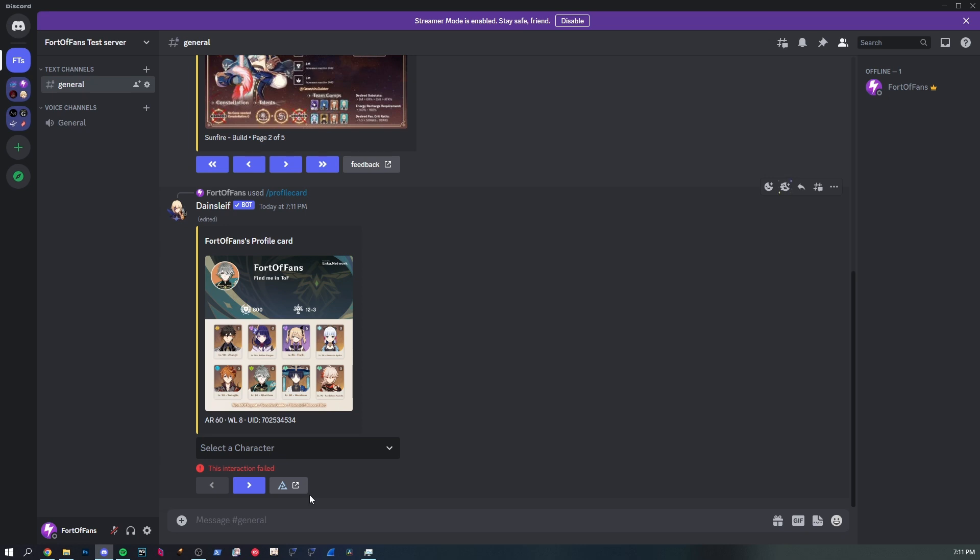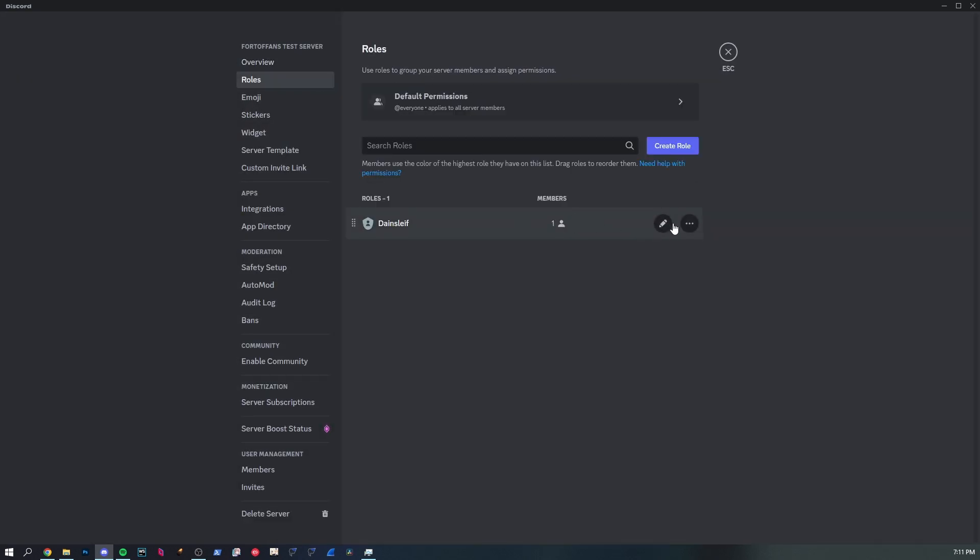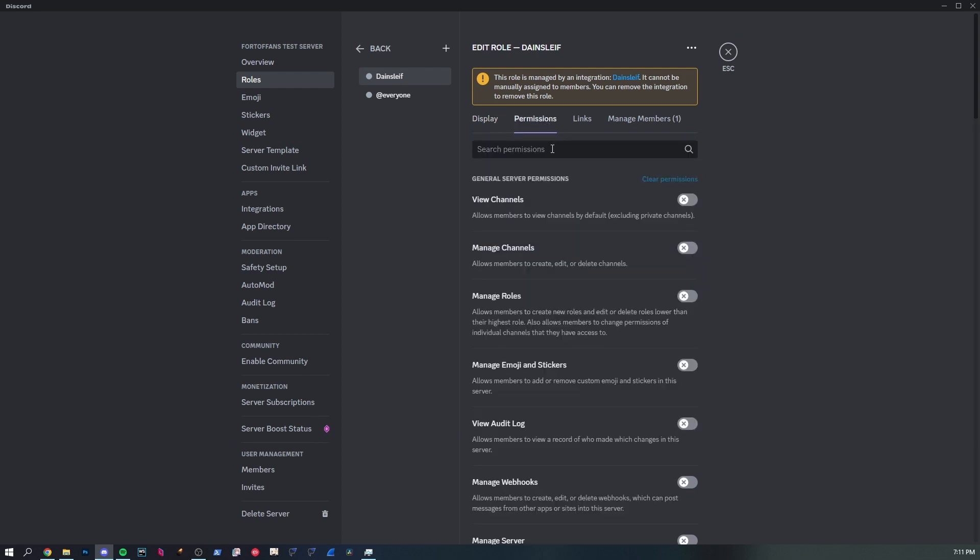That's why the bot requires channel permission to be able to see the channel. That's why it's very important to set up the bot in a specific way, and that's why I recommend giving the bot administrator permissions so you don't have to configure it channel by channel.